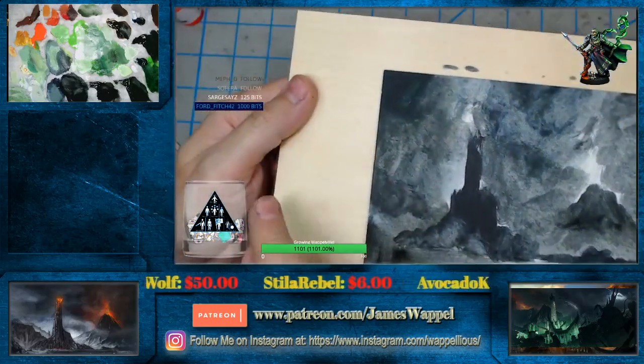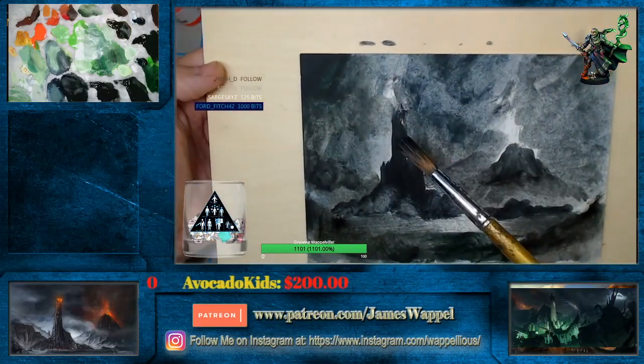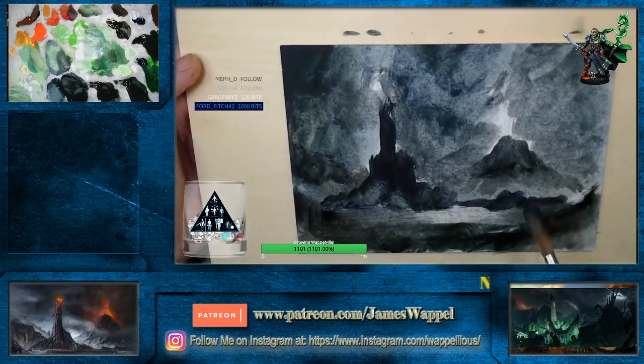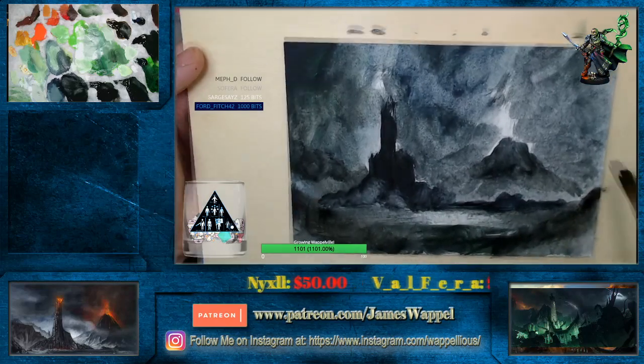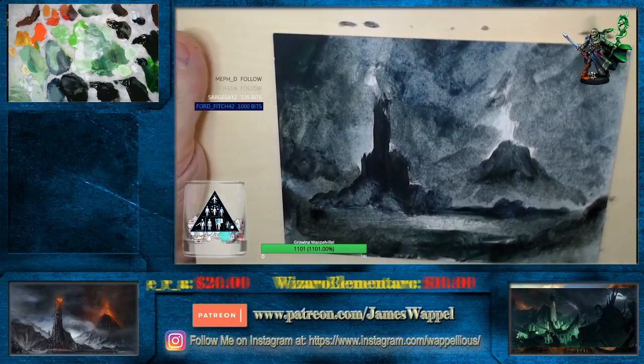Straight away, you can see the shadow of Mordor — you've got your Mount Doom here, you've got your big evil tower. You can already see how some of these mountain crags and everything are going to play out. Matter of seconds here — it does not take long.